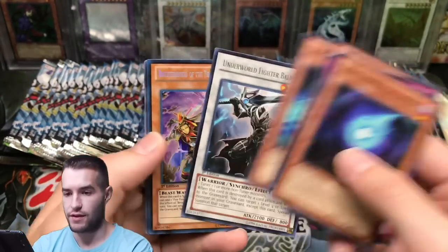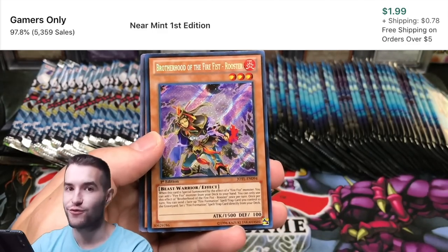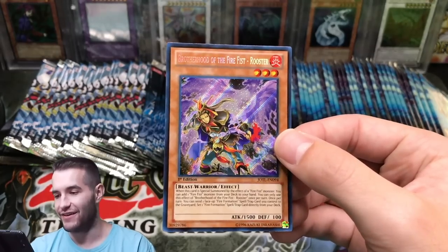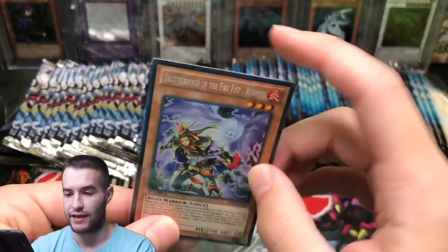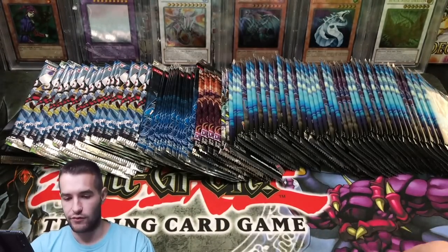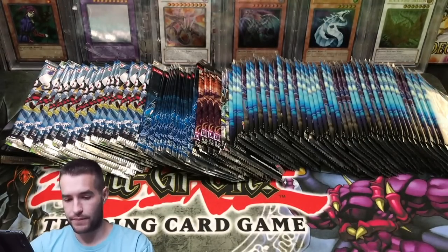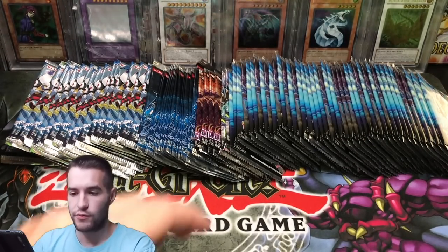Oh — a Secret Rare Brotherhood of the Fire Fist Rooster! There is a Secret Rare from Judgment of the Light. Check that card out — that is pretty awesome, looks like a little ninja. Fire Fist, obviously. Pretty sweet. So we've got a Secret Rare, we're doing alright.